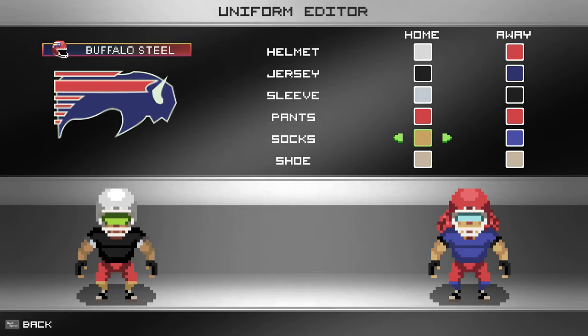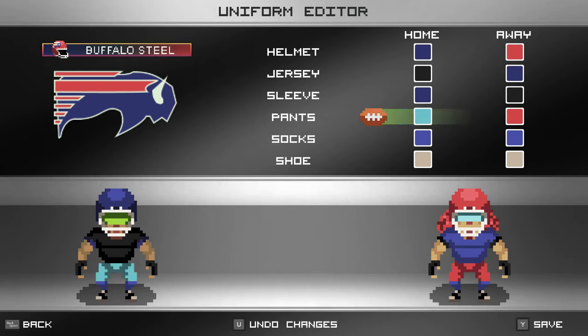I know what you guys are going to say - 'why can't I pick my own colors?' That may happen down the road, but right now I'm picking a palette that actually fits the style of the game. You're gonna get to choose from a lot of different colors. Let's see if we can make a cool uniform - I'm gonna change the top to blue, and I might change the pants too. You can change a lot of different colors and make them what you want.